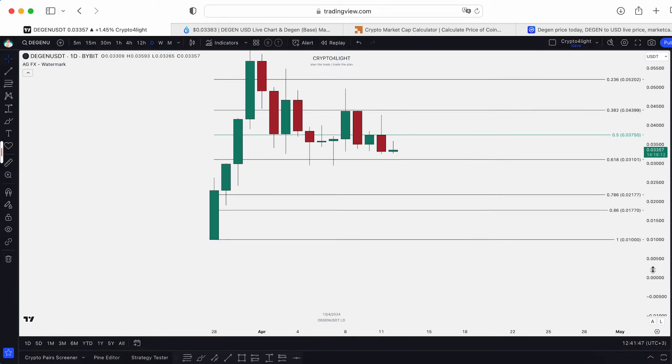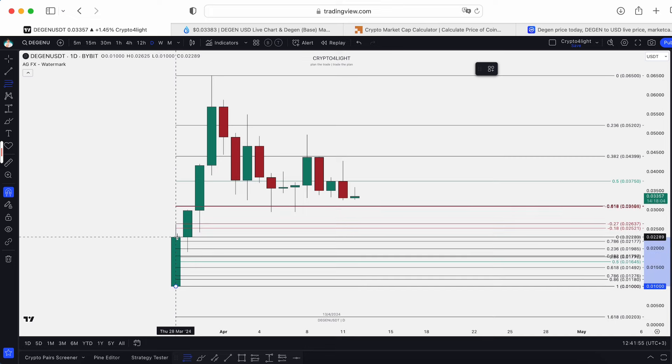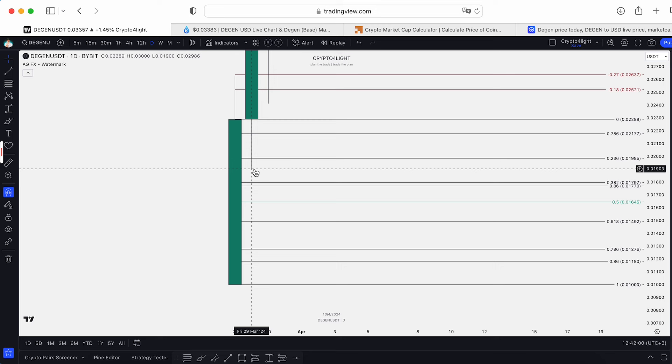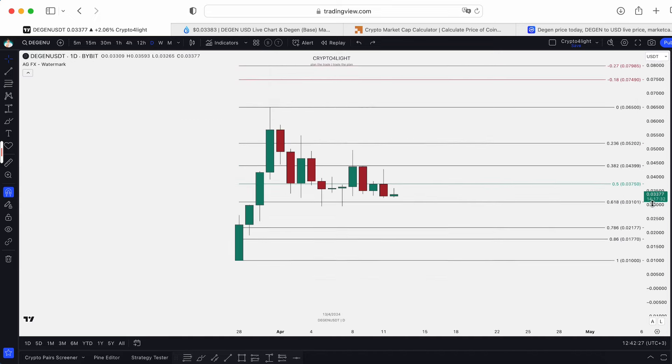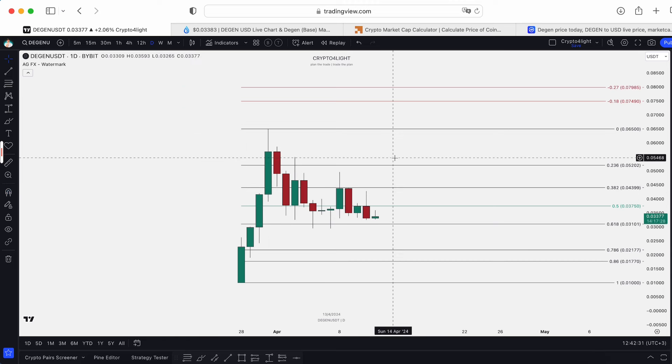On the daily timeframe, this is a brand new coin following an initiation, accumulation, and pump model. We tested only basically $0.23 and then skyrocketed. The listing price was one cent, then we got a correction to $0.0190, and then moved way, way higher.